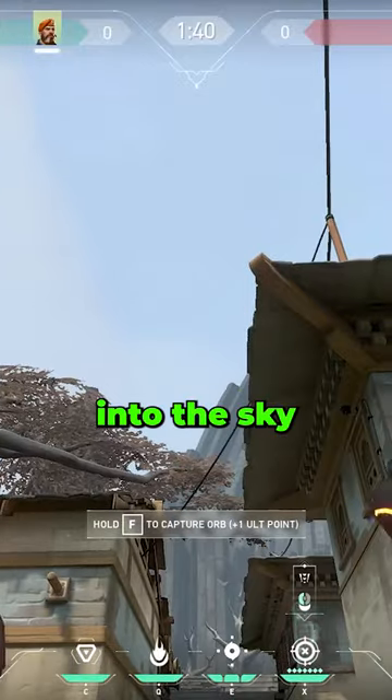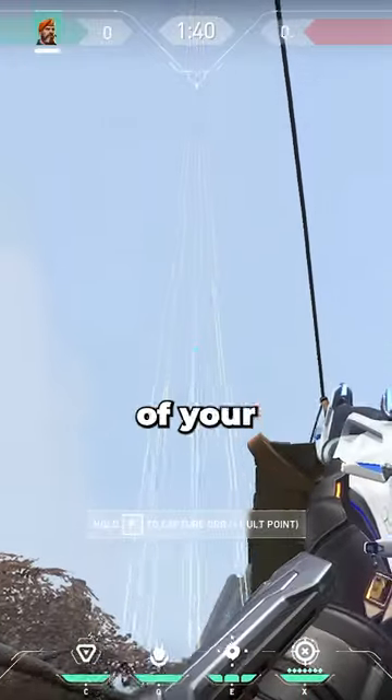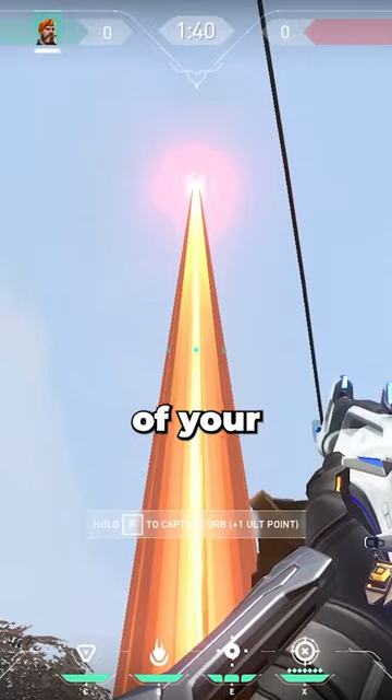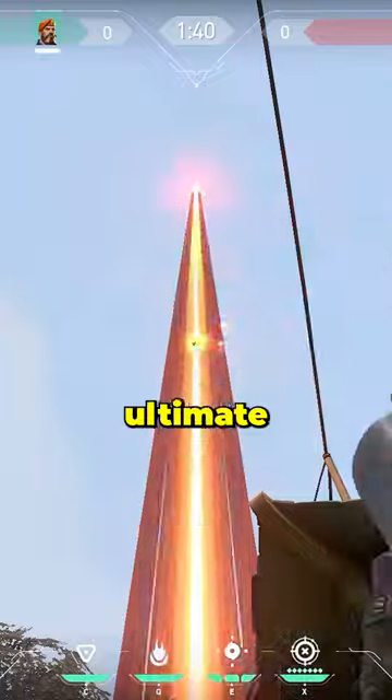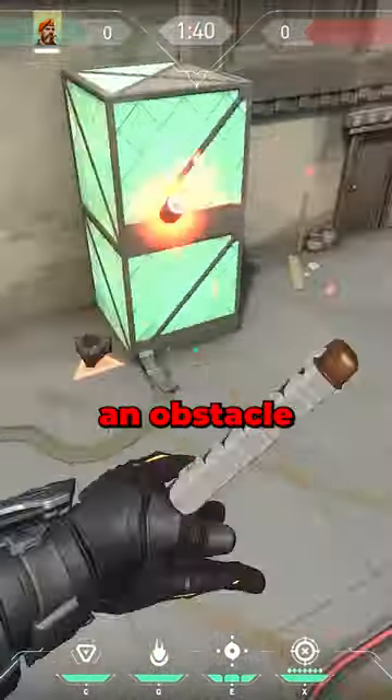Then, look up into the sky and open up your ultimate hood. Place your ult directly on the spike and then look in the middle of your ultimate and line up the two ends of your crosshair with the two ends of the ultimate like this. This will work anywhere as long as there isn't an obstacle blocking it.